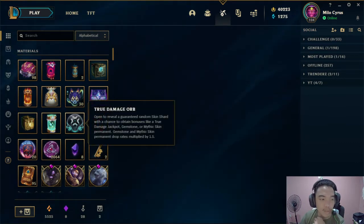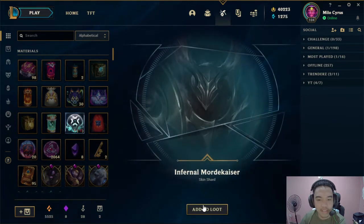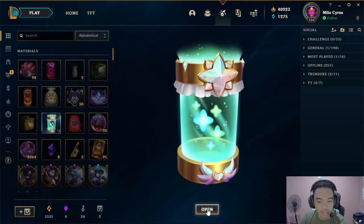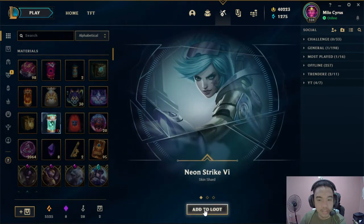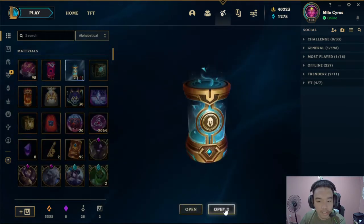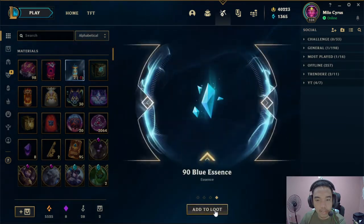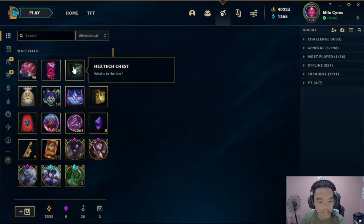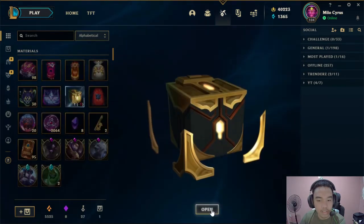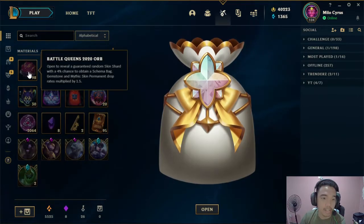Ito muna ng true damage na orb — atinan natin ito. Open! Eternal Mordecaiser. Ito naman sa Star Guardian 2020 Capsule. Yungan Strike of Eye. Then Champion Capsule, dalawa. Damian na na. Then Hextech Chest. Damian naman tayong susi. Masterwork Chest. Let's go! Gotikoreana.